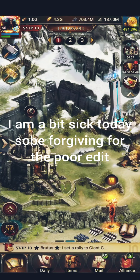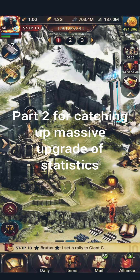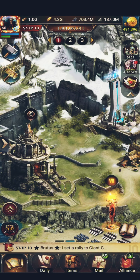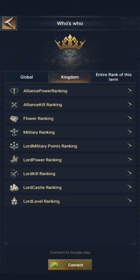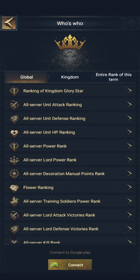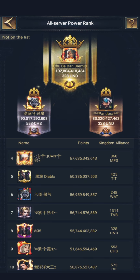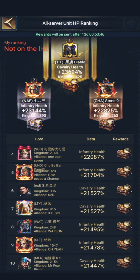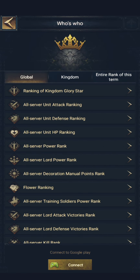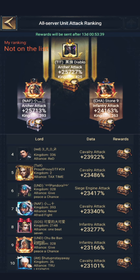Hello everyone, welcome back to Clash of Kings with Monkey to Rafi. I made a promise that I will make videos about how you guys can catch up the stats that have increased significantly because of the very fast updates of the game. In the global ranks you can see stats we never even saw — all unit HP is like 23,000, all unit attacks are like 25,000.